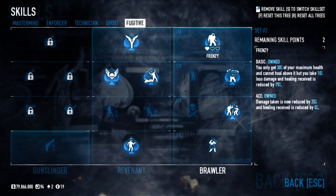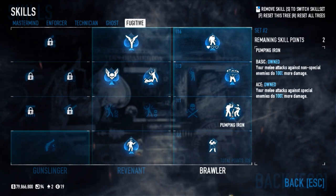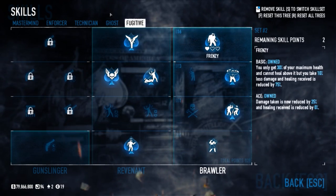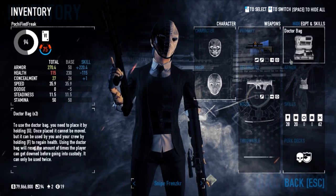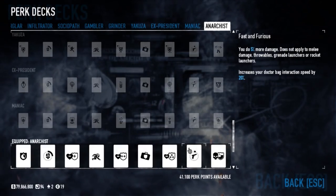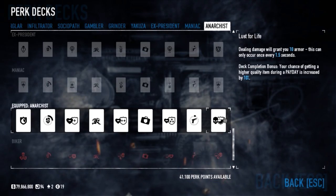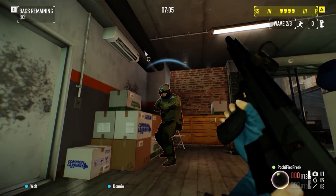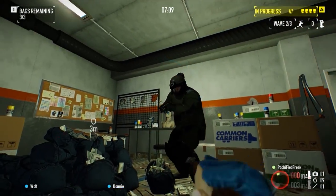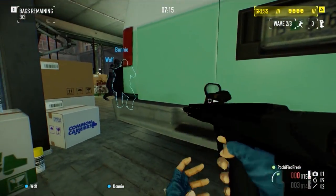It's a Frenzy build, so get all of it — ace the Frenzy, ace the Berserker, and you're gonna have to ace this to get the Frenzy. The doctor bag for equipment. And then the Anarchist perk deck for this build, since it's heavily relying on armor. You're gonna need Sydney's DLC pack for this.